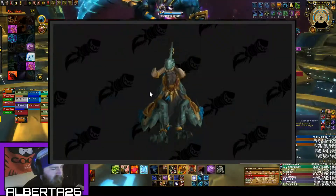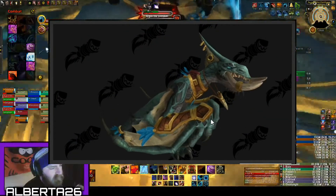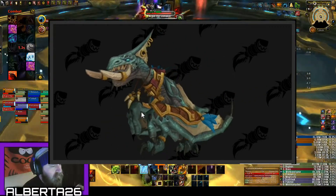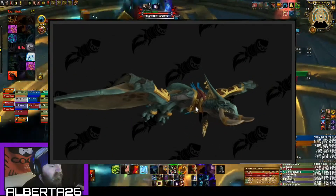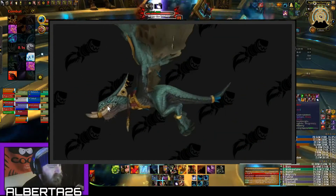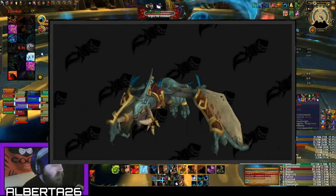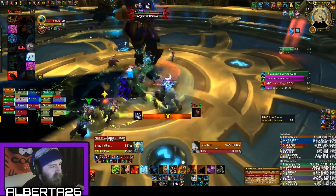Next up the flight form — a pterodactyl, guys. Pretty stoked on that. Again, Zandalari gear, got the trademark tusks, definitely stands out from the other races' travel forms. And it's definitely not like they just shoved a couple of Zandalari tusks on top of the current troll flight form — I'm looking at you, High Mountain Tauren antlers.